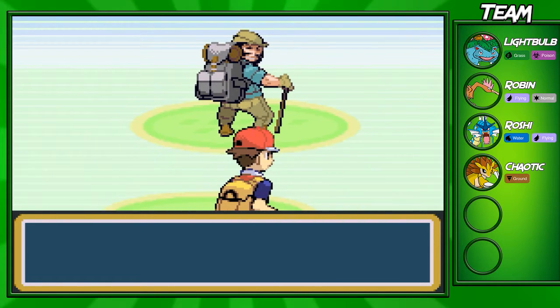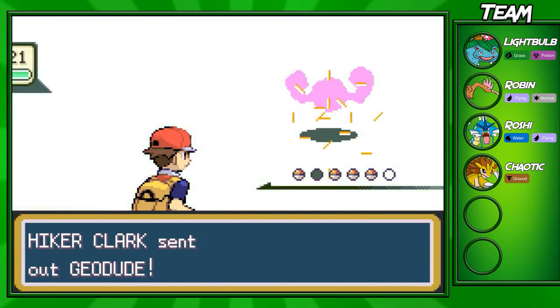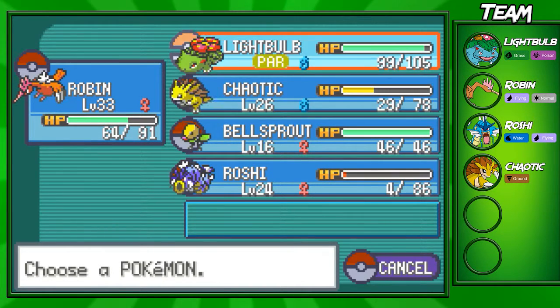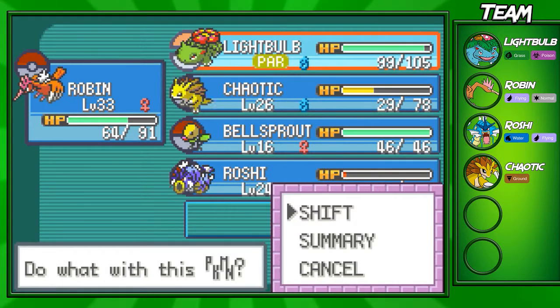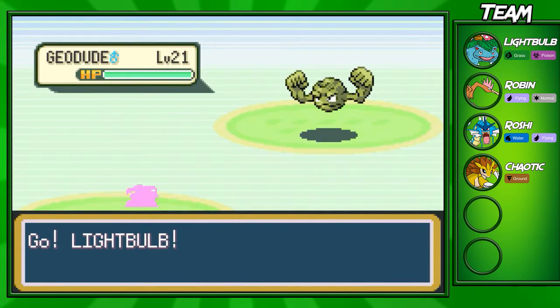After you fight this trainer you can come and fight this hiker right here. He's gonna laugh at us, but he's gonna have a Geodude and Onix — nothing too special. I actually don't know if Robin could take this trainer out because Peck and Aerial Ace don't do that much to rock types, so I'm gonna switch out into my Roshi. Actually Roshi will die from a Rock Tomb, so I think light bulb will be our best choice to sweep through these Geodudes and Onixes.